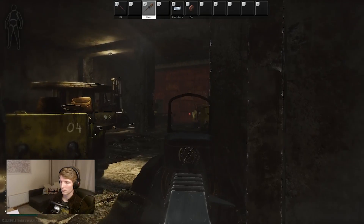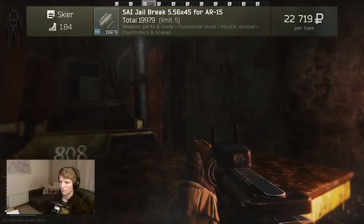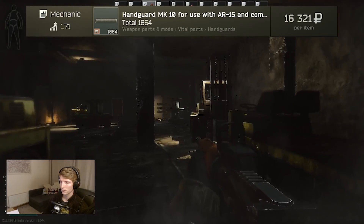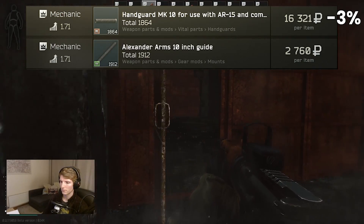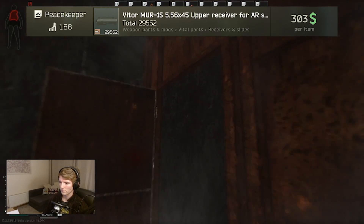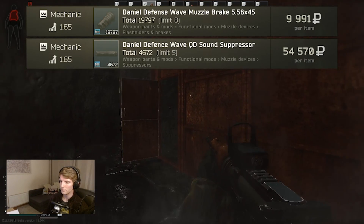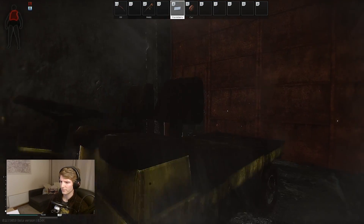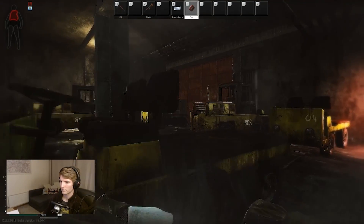The really good M4 builds that I typically make revolve around a few things that we don't have access to. Firstly the Jailbreak, which relies on Skier level 4 and gets expensive due to the handguard. Next is the Alexander Arms Mark 10 handguard which gives minus 3% recoil and is on Mechanic 3, but the foregrip slot requires Mechanic 4. The VLtor upper receiver is a Peacekeeper level 4 item giving minus 5% recoil, and finally the Daniels Defence comp and suppressor combo which is the best-in-slot for 5.56 suppressors. The Daniels combo is available at level 3 Mechanic but extremely expensive at 60k for both together.